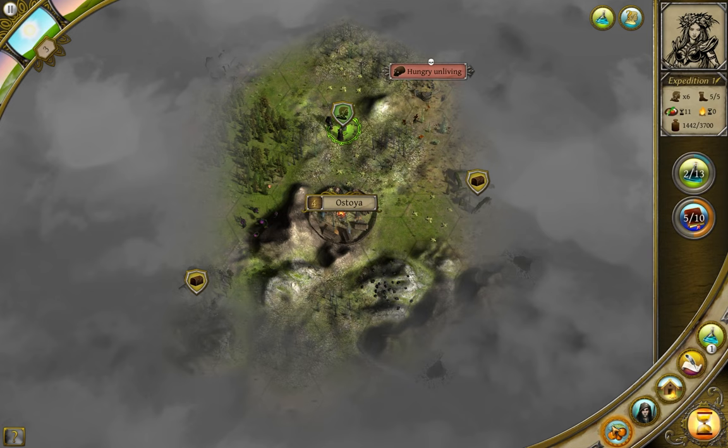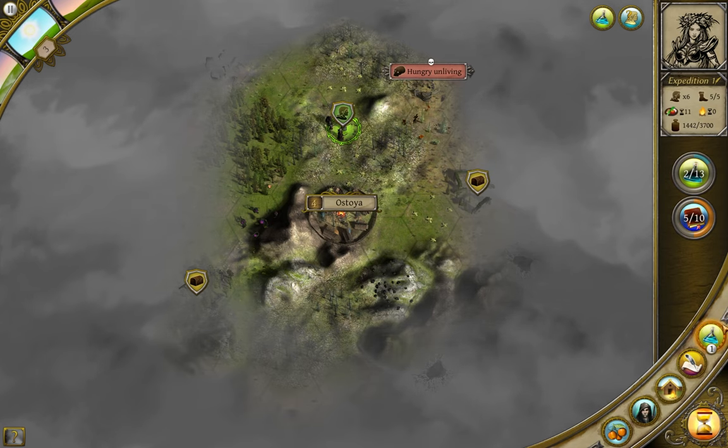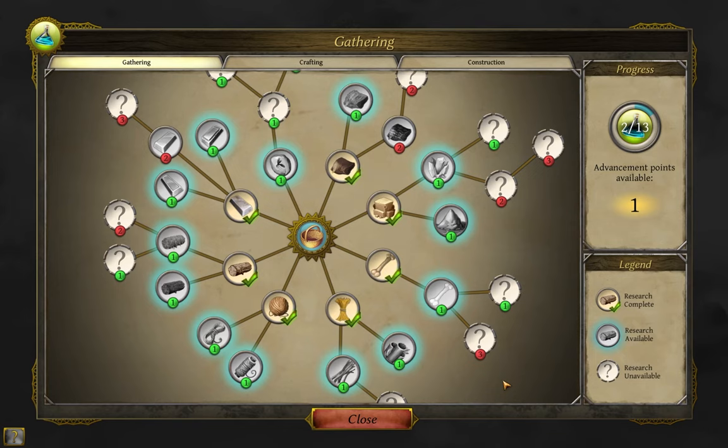As for research, there are six buttons in the bottom right. The topmost is your research, with a number under it showing how many unspent points you have. Clicking it brings up the research menu, which has three tabs: Gathering, Crafting, and Construction. To reach any specific research item, you first have to research the previous items in its respective tree, and the number of points needed is shown below its icon. Items on the far outside of the tree are hidden behind question marks. The Crafting tab I'll hold off on until the combat video, and Construction I'll save for the Towns and Parties video. In the Gathering tab, the materials behind question marks aren't just for spoiler purposes — I'll bring up why the hidden ones are important in a bit.